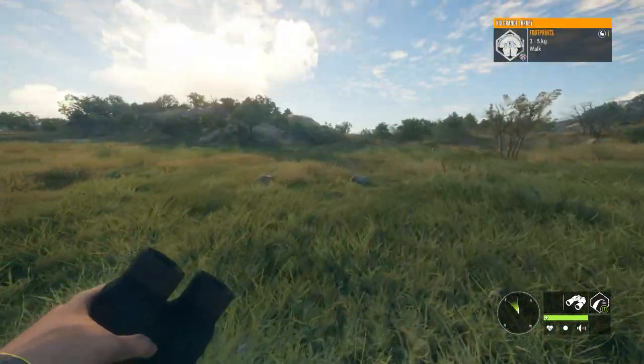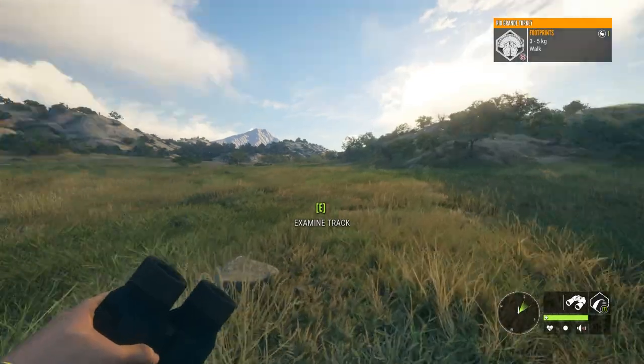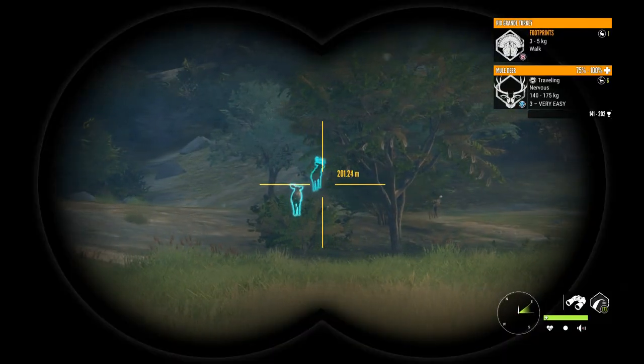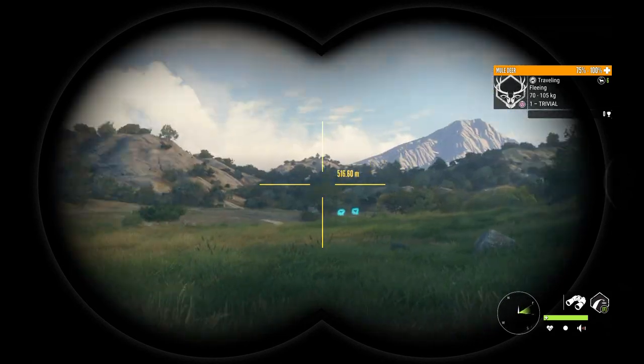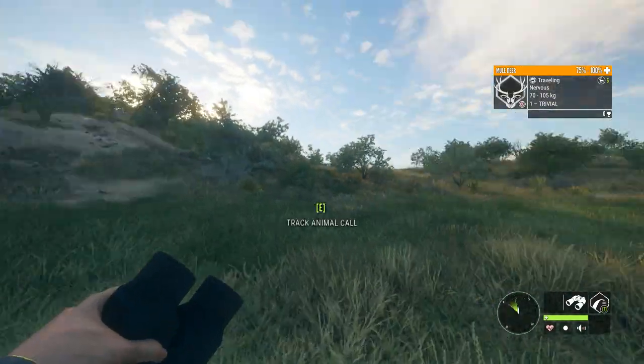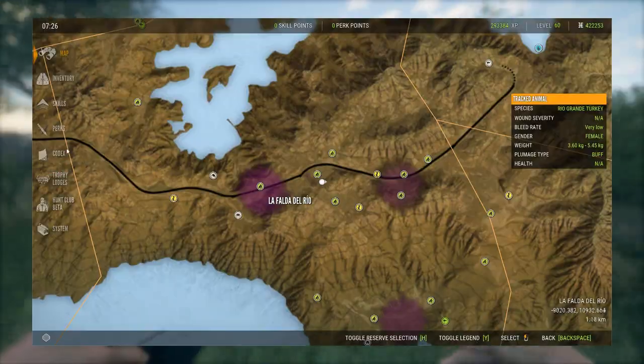This map comes with a new shotgun — it's a 16 gauge pump action with five shells. It's a really cool looking gun and pretty useful for pheasants if you hunt those, which are really fun to hunt.